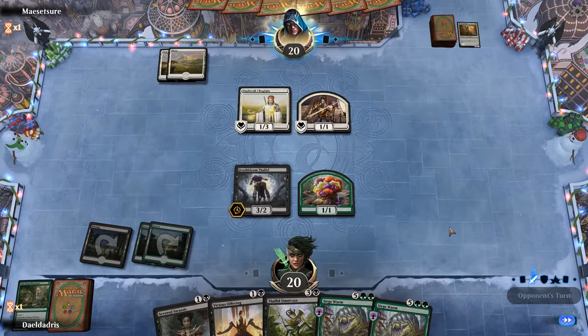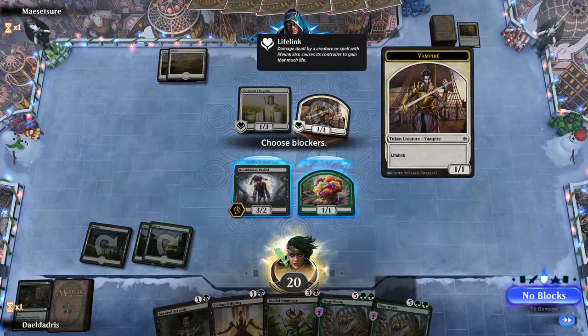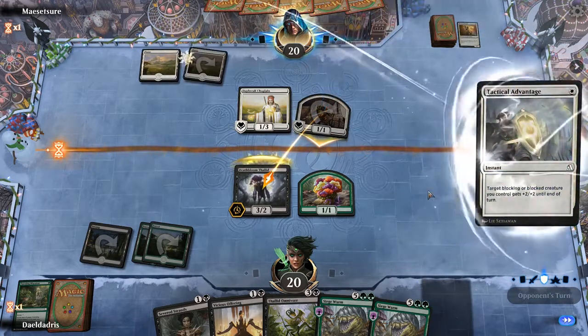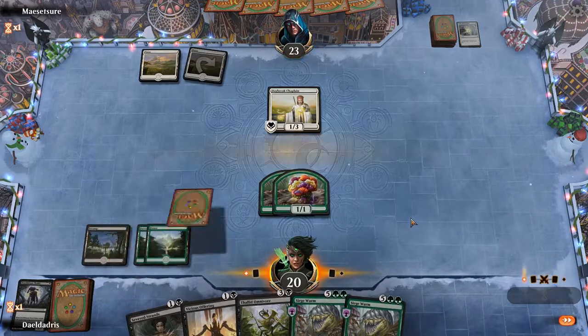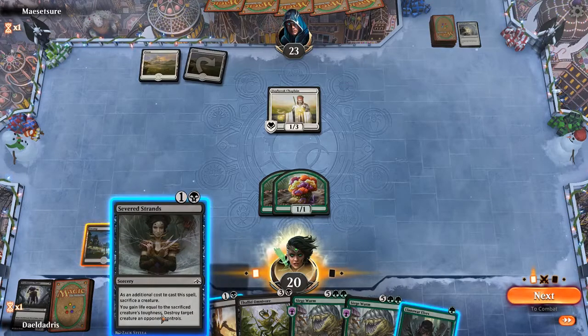Hopefully we draw some mana here. The worst they can have is a pump spell. So if we just block with the Saproling it will probably die because they pumped the vampire token. So I'm going to block with Deathbloom Thallid. If he dies we get a creature back so it doesn't really matter. We can probably get away with just playing this.